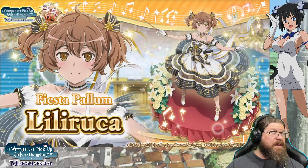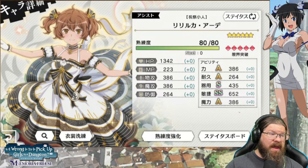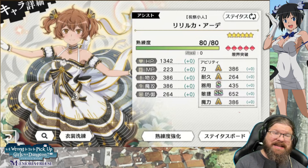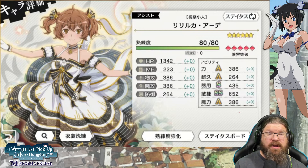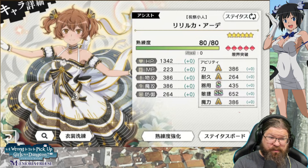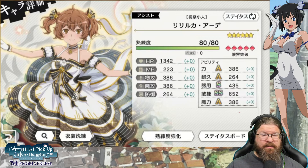Then we have the obligatory assist in Festive Lily. She's got 1342 HP and 652 agility, which is really good. Her assist: foes plural endurance, agility, index down 20% with 4 additional effects. When attacked, allies 40% HP heal and 1 ailment nullification — this effect can happen once per turn, so essentially look at that as about 4 turns. Really really awesome — max both these units, they are absolutely phenomenal.